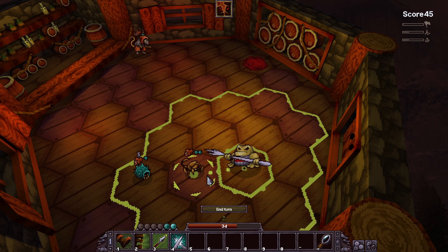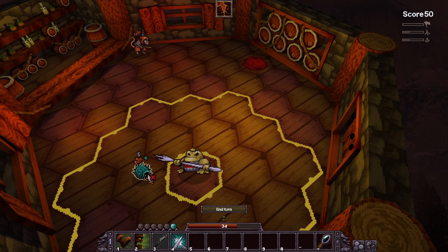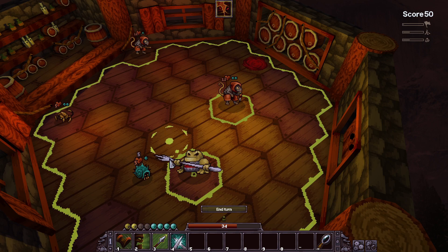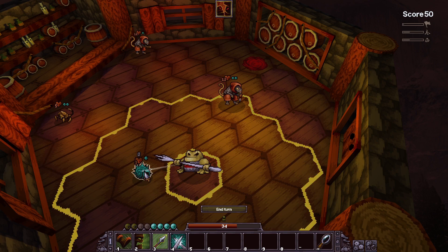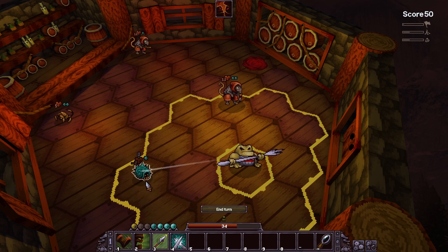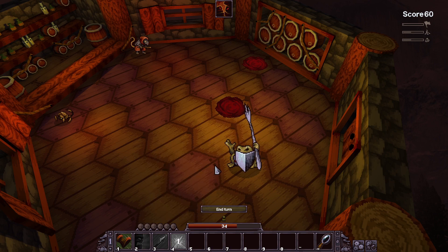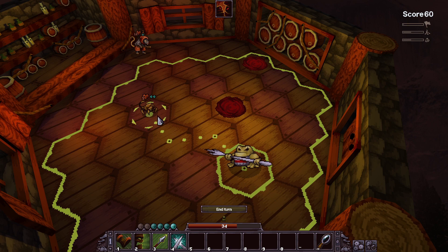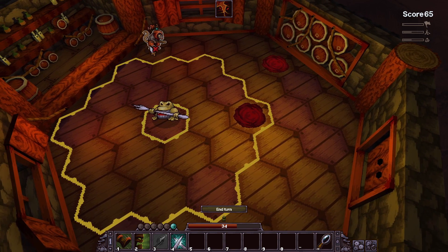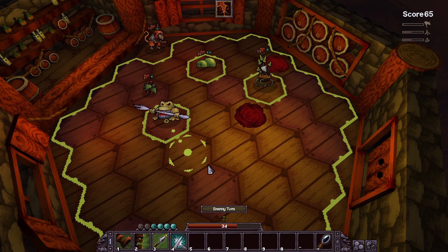Let me step on enemies to squish them, being careful not to step on the Hermit Cancer. I'll parry and end turn. Moving away one space then Spear Bash on the enemy, do it again, then parry and end turn. Squish another - that's a unique combat mechanic. I only have one AP so I'll just parry.